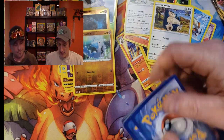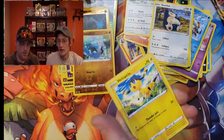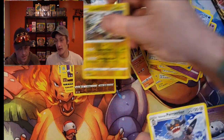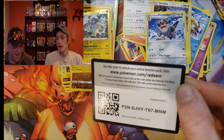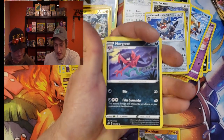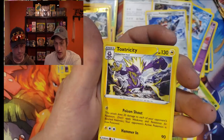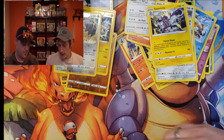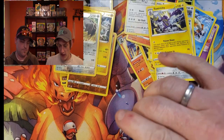Two packs left each. More Perrserker, scoop-up net, Heracross, Trubbish, Heliolisk, Honedge, Litwick, Corsola, reverse Vikavolt, and another Galarian Perserker. Energy, Pidove, Scyther, Nosepass, reverse Diggersby, and a Toxtricity non-holo. Getting a stack of the non-holo rares but slowed down a little bit on the pulls here — see if we can get one more in these final packs.